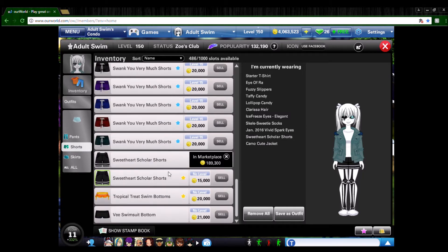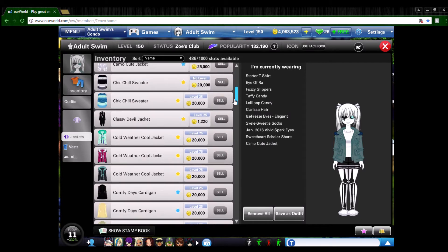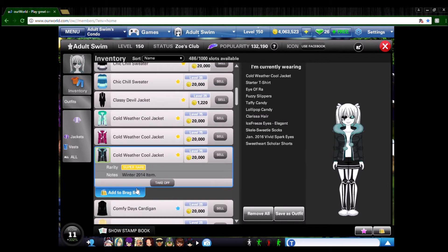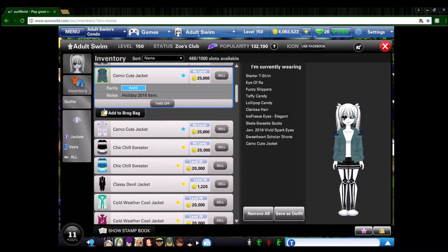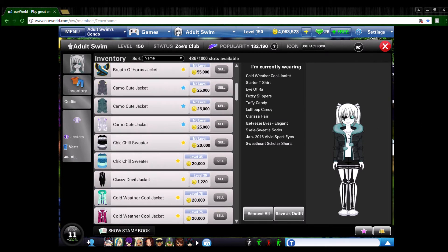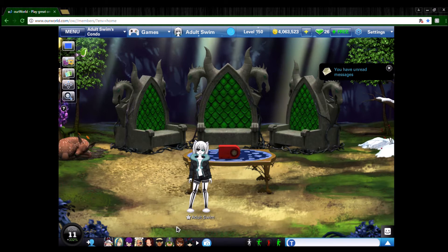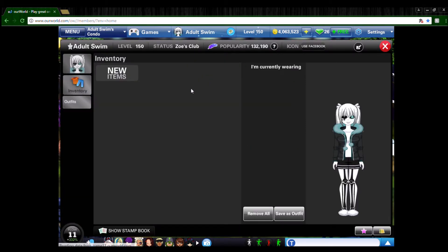For the eyes you're going to need Vivid Spark Eyes. I use blue because of his eyes, but you can use whatever — the red ones for the swap version, or white if you want normal eyes. For his shorts, Sweetheart Scholars Shorts work well because he's drawn with long basketball-style shorts. The last thing you'll need is a jacket. I chose the Camo Cute Jacket, though the Cold Weather Jacket also fits. The only thing I think would make this better is a ketchup costume item, or if they made a hot dog walking around — that'd be pretty fun.